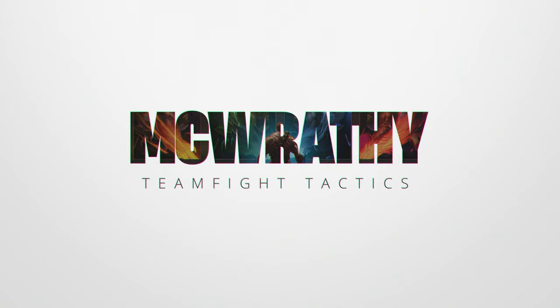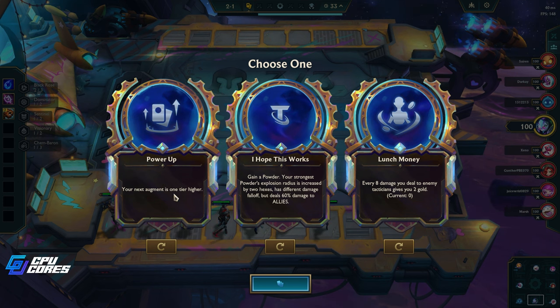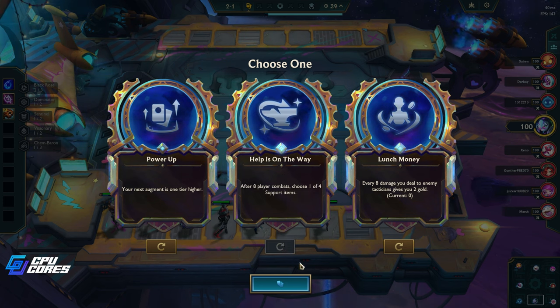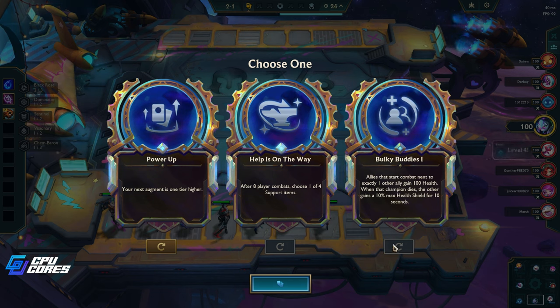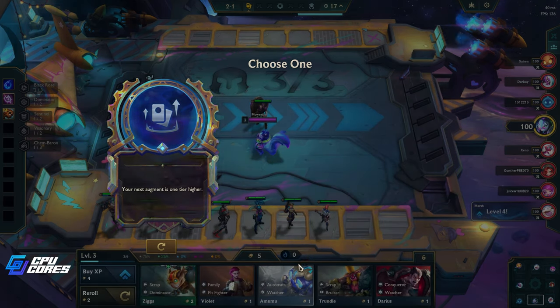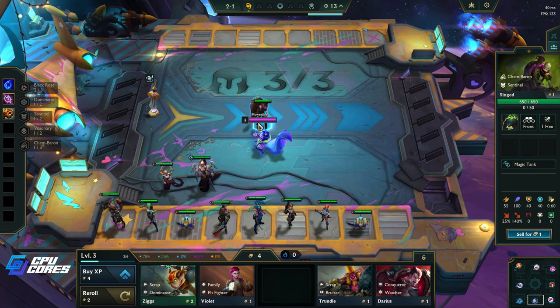Welcome back to some TFT — TFT Set 13 is now finally out and we are ready to pick some cool stuff. Power Up augment — I hope this works. Lunch Money, we've done that before. The Power Up sounds kind of cool because if we get a silver augment it becomes gold, and if we have gold we might actually get a prismatic.